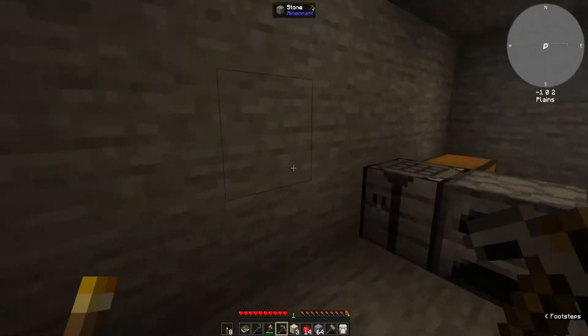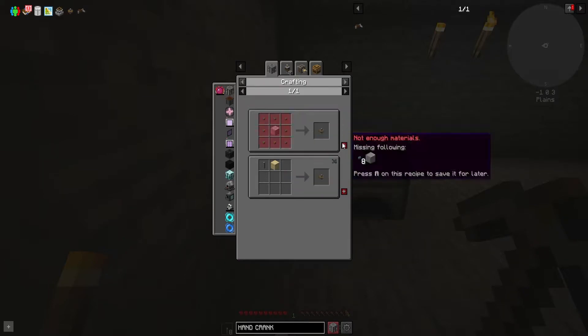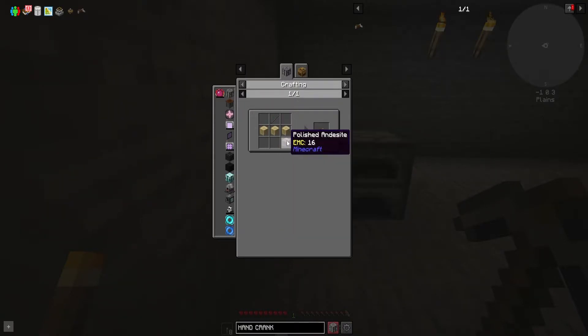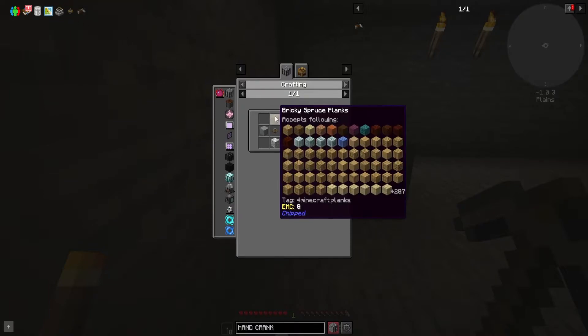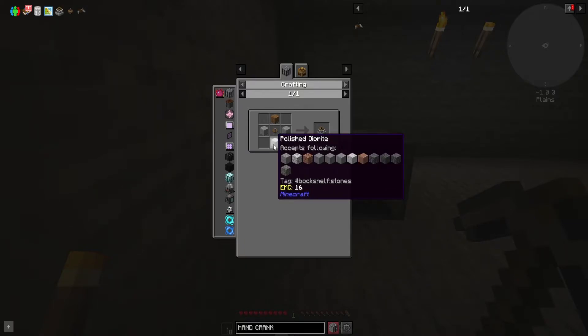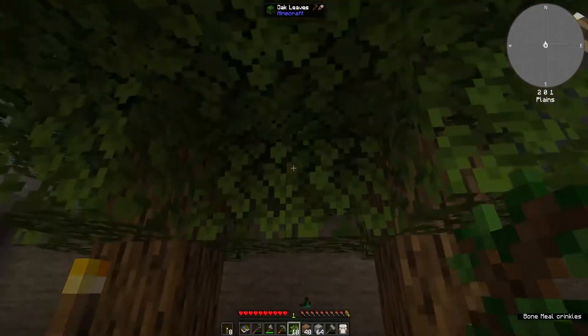So now we have a stack of andesite. Hopefully that's enough. We'll start with the cogwheel - we need polished andesite and a bunch of little buttons for the hand crank. So another polished andesite, planks and a stone rod which is two cobblestone. And the millstone is all that together with a stone or cobblestone. Let's go get some wood - should have enough to get all these going.